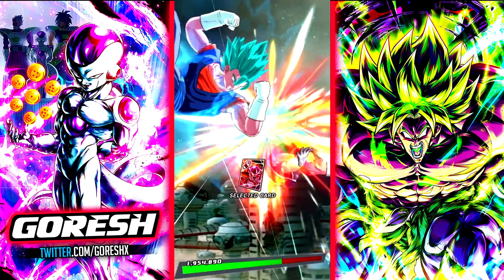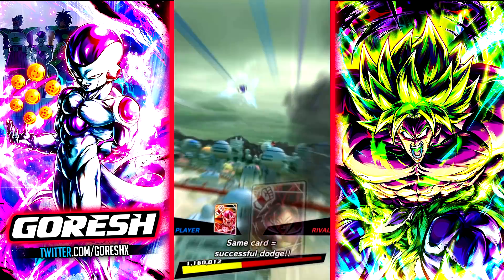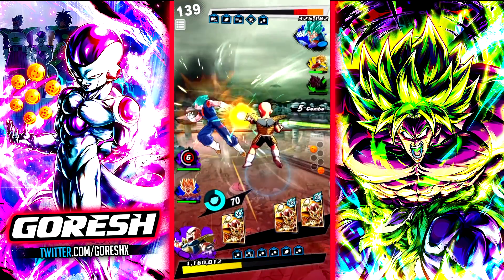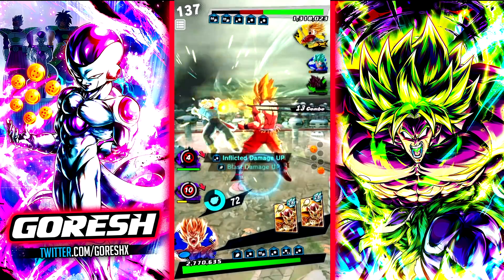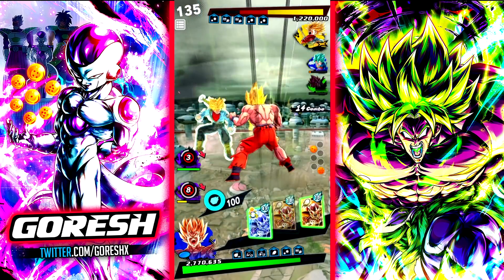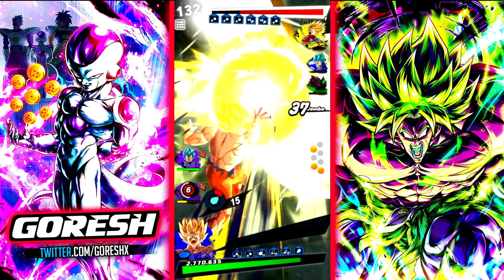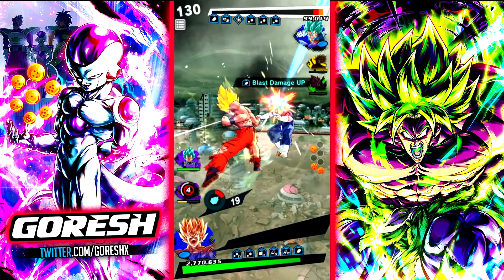I'm going to go for a strike. Krillin dies here — this is actually what we want. He guessed me, so it's kind of fair, but whatever. Goku, destroy him. Pretty sure he's just dead. I don't even need to use that second blast — I could just blue guard him immediately. Okay, let's move on.